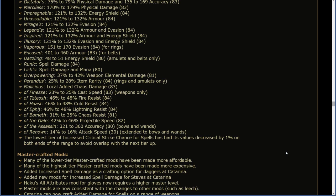The lowest tier of increased critical strike chance for spells has had its values decreased by 1% on both ends of the range to avoid overlap with the next tier up.